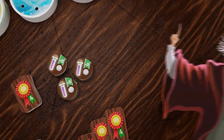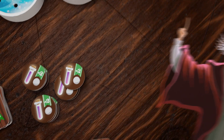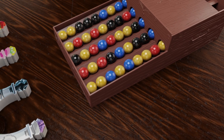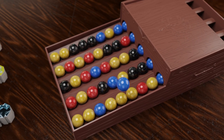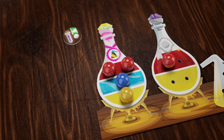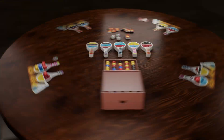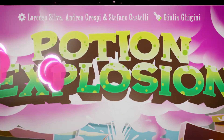You can even ask Professor Humblescore for a little help. He'll grant you an extra ingredient with no explosions, but will deduct some points for it — so do it wisely. Use your wits and tricks to win the Student of the Year award in Potion Explosion.